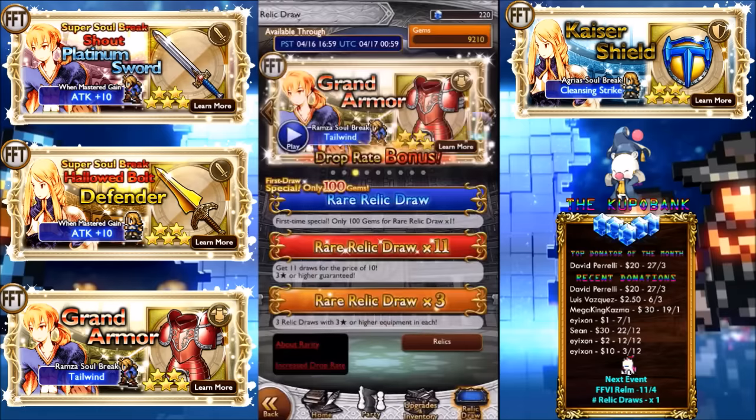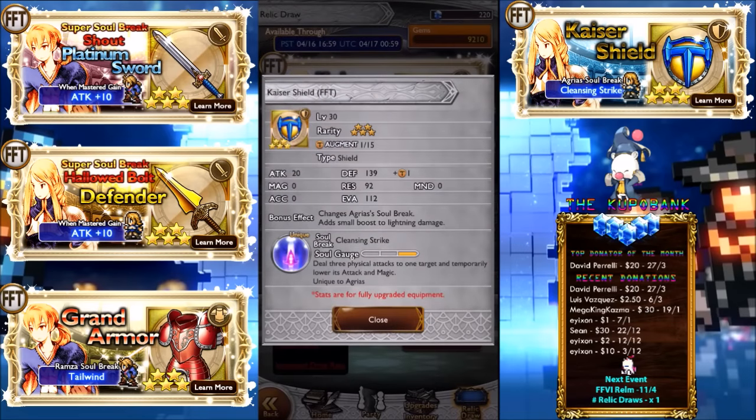Unfortunately no attack though. Kaiser Shield — deal three physical attacks to one target and temporarily lower their attack and magic. Kind of similar to Oran's, but I think Oran's is attack and defense. This one stacks with breakdowns, so having an attack and magic debuff for enemies is actually really good because you're just making the enemy attack with a toothpick, especially with breakdowns stacked on top of them as well.